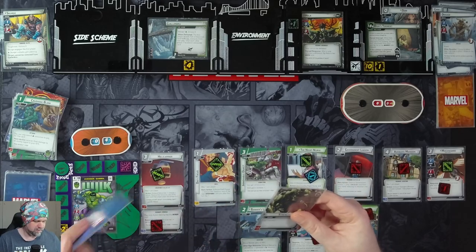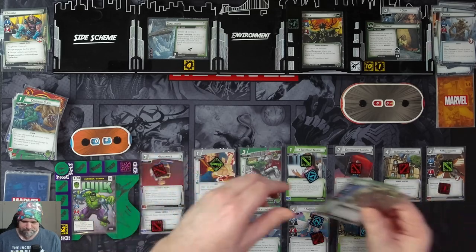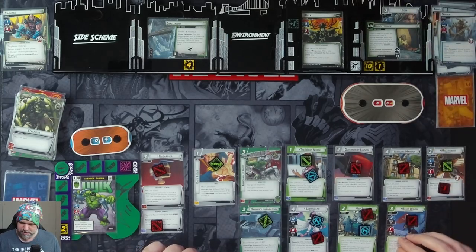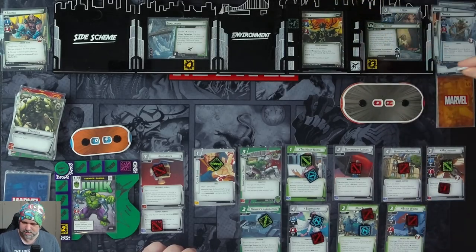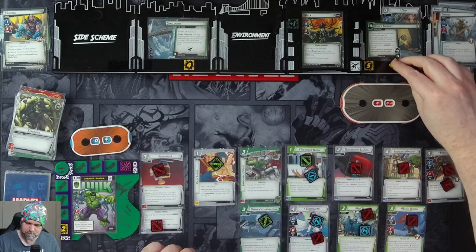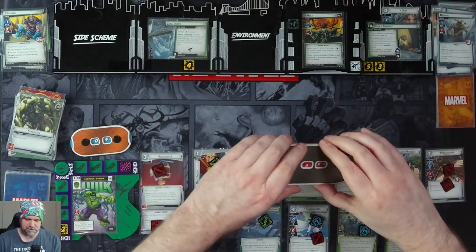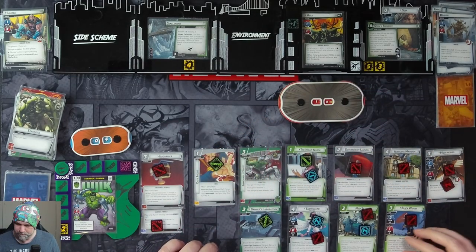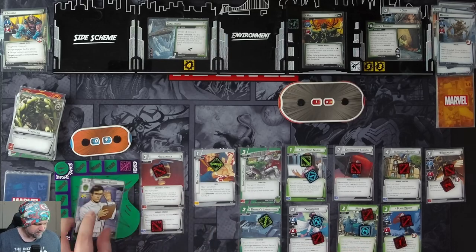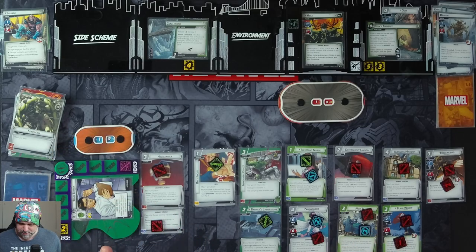Avengers Mansion to draw a card — Black Widow. We'll use the Helicarrier and our Strength to play Black Widow. She'll thwart two off the main. Black Widow will thwart another one. Wait — we defeated that side scheme, which means she's going to flip back and she'll have 10 health. Black Widow has damage on her. Flip down. Recover six with Hulk. And we're ready.